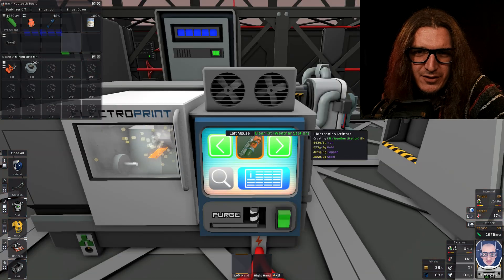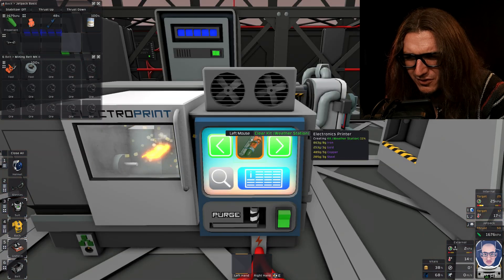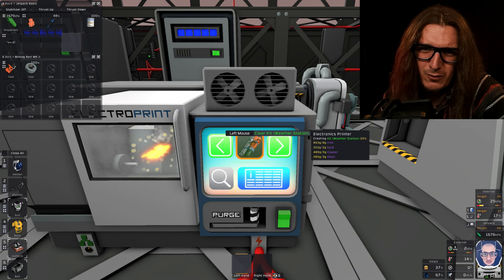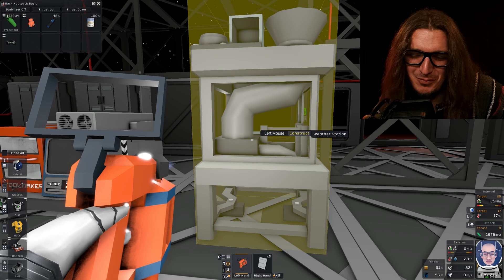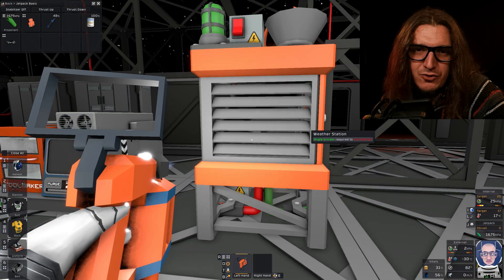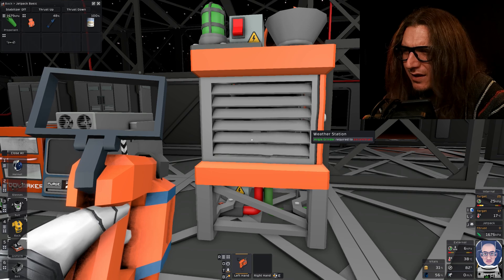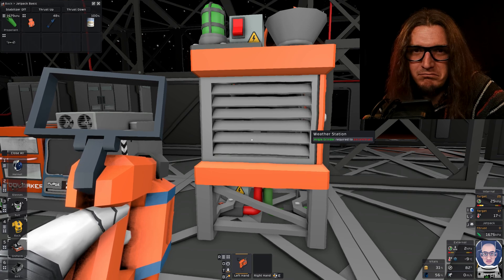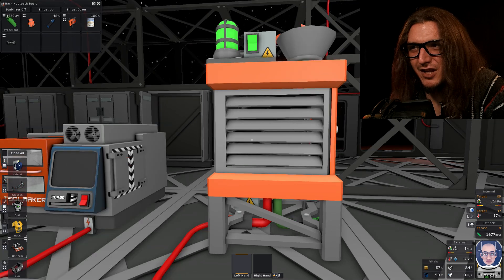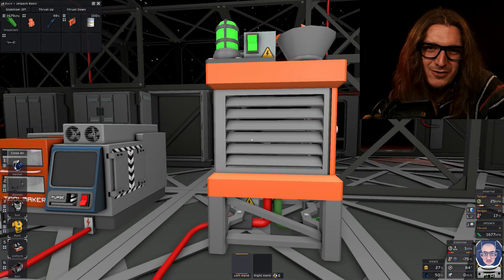We're going to knock out this weather station real quick, because the storm is such a pain in the ass when you're trying to do stuff — this will at least give you a little bit of warning that one is coming. The weather station is pretty simple to construct, but we're going to go ahead and do it anyway. Plastic and a welding torch, because that's how you put plastic together in real life. I have no idea. So there it is constructed. Cool — light's green, no storm.